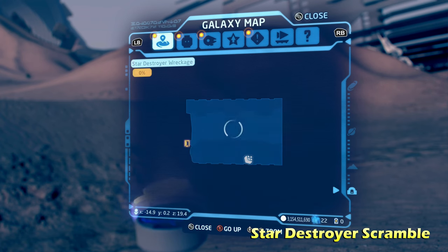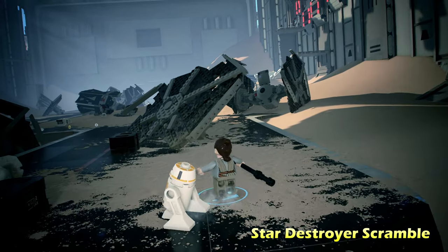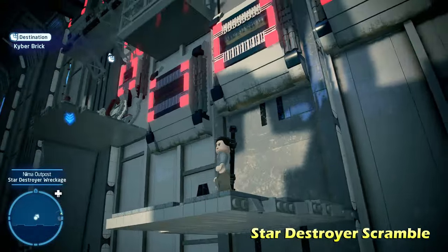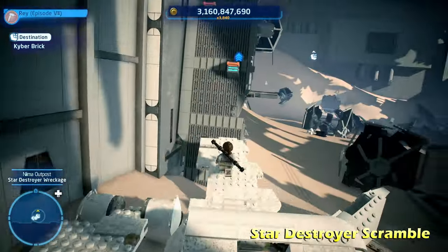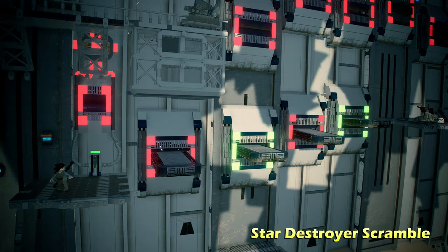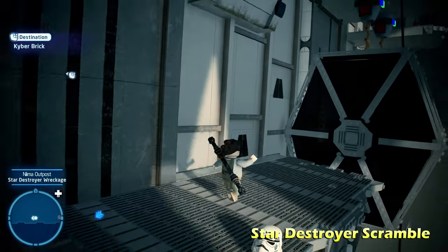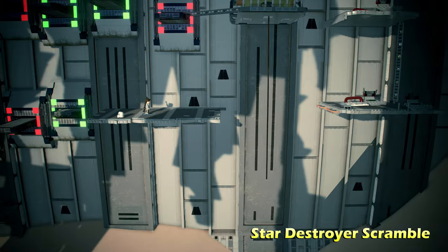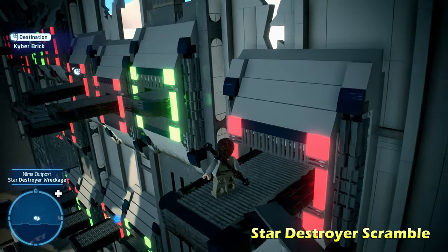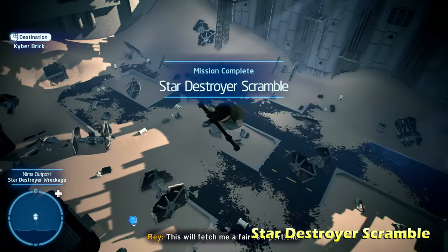Next up we're going to do Star Destroyer Scramble on the left side of the map, inside a Star Destroyer. We enter through the engine, and on the right side wall there are platforms we need to do some platforming on to reach the kyber brick. On the back side there are orange handles to climb up. Once at the top, destroy some LEGO objects and pull down this handle, revealing a bunch of moving platforms. Jump on those, then shoot a target with a blaster character — that gives you a vine to swing across. Climb up the ladder, navigate more moving platforms, and eventually you'll reach the kyber brick for Star Destroyer Scramble.